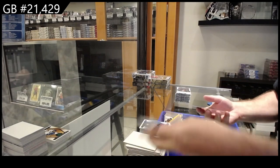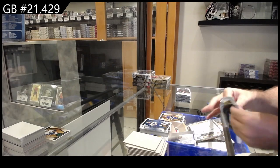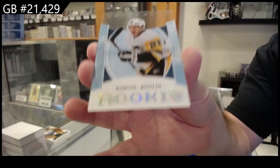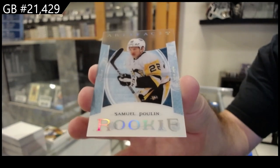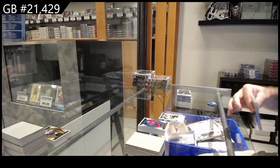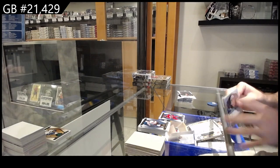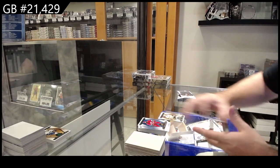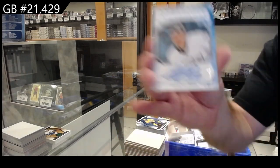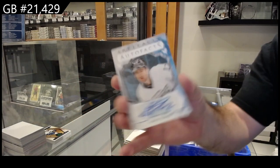Number 85, Kucherov for Tampa. Rookie of Puljujarvi for Pittsburgh — that's cool. $4.99 of Burns for Carolina. $5.99 of Crosby for Pittsburgh. Auto Facts, Velarde for LA — Velarde, Los Angeles Kings.